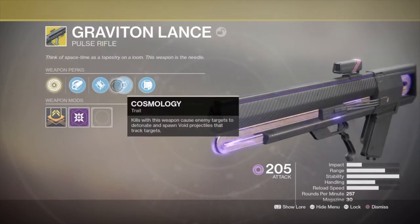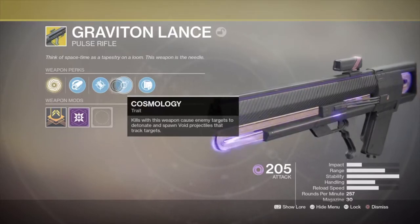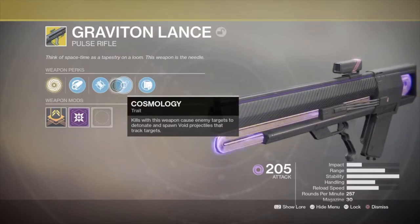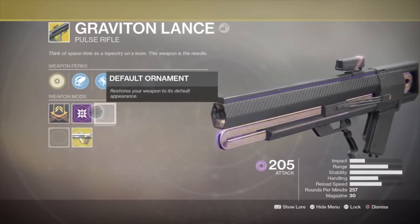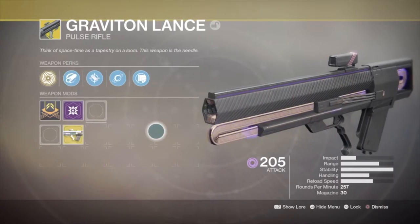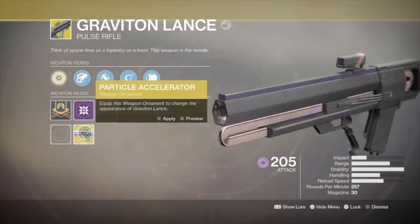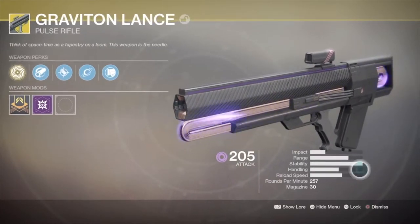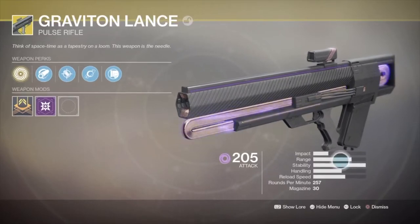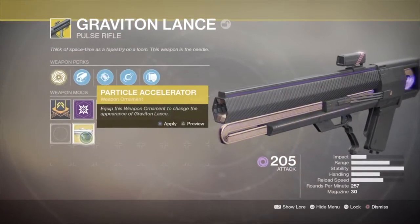Basically when you kill someone it creates a void projectile and that projectile can do a lot of damage to someone, maybe even one-shot them. I'm not really sure, I'm going to try it though. This weapon's been killing me a lot in the Crucible so I'm pretty sure it's good now. It shoots two bursts, which is pretty good. The stats are really nice — it's got really high range and max stability, so that's solid overall.